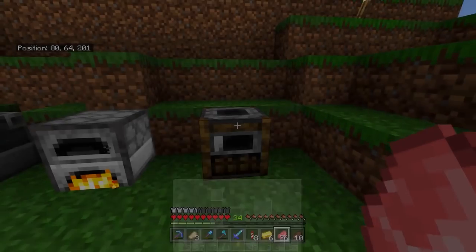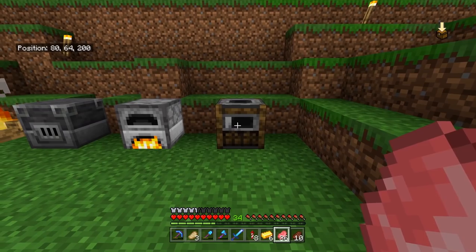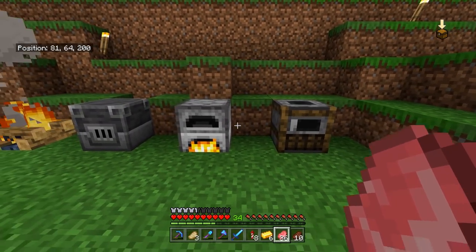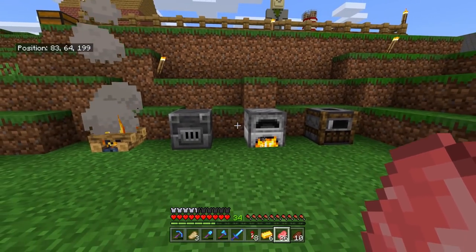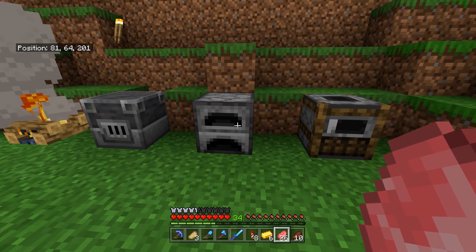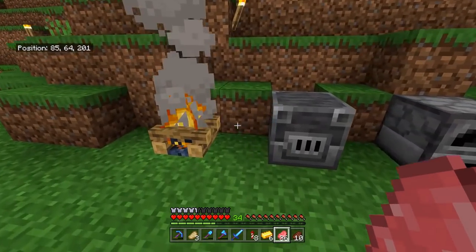You also can't do the same — if you smelt your gold ore in the smoker, you're just gonna have smoky ore. The question of which one you should use doesn't come down to picking just one. You should probably use all three, or just have the smoker and blast furnace next to each other, and you can sort what goes on which. You can even make an auto sorter.